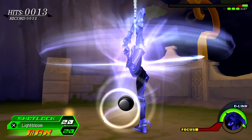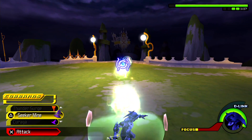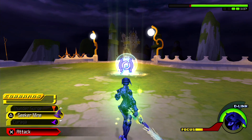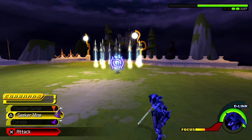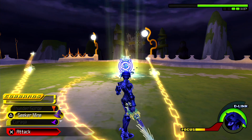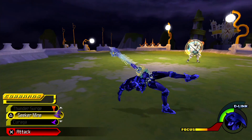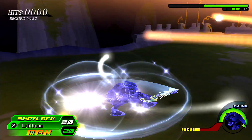Thunder Surge can be used for invincibility frames basically — you cannot take damage while you're using it, but you can definitely get hit while you're landing before you're able to roll or block. So be careful while using either of those two commands. Really the safest and easiest way to beat him is to keep blocking. The secret mines and Thunder Surges can slightly speed things up, but not to the point where you really want to risk it unless you're 100% sure you're safe.